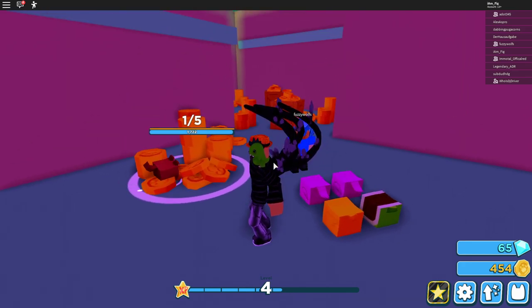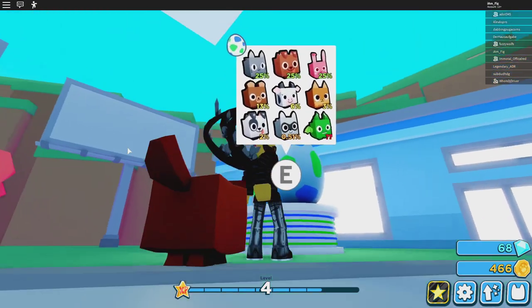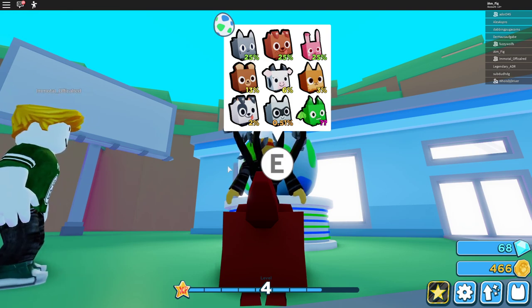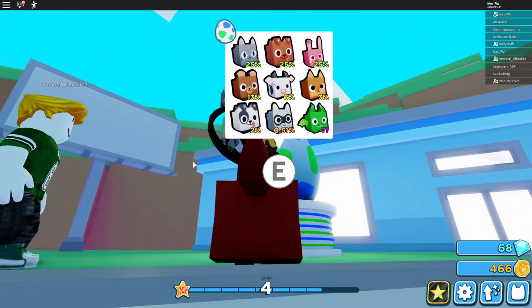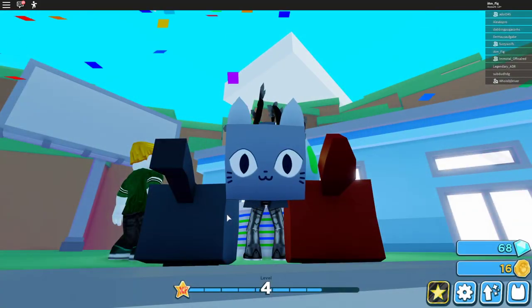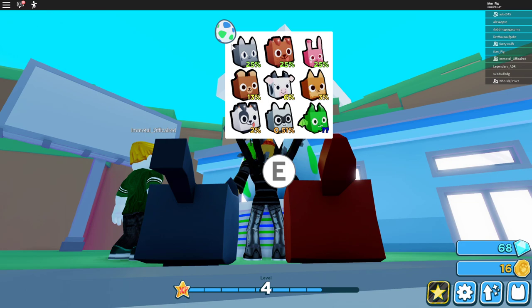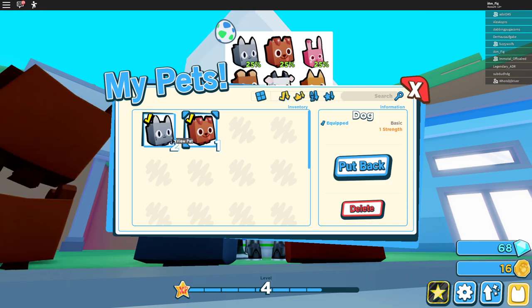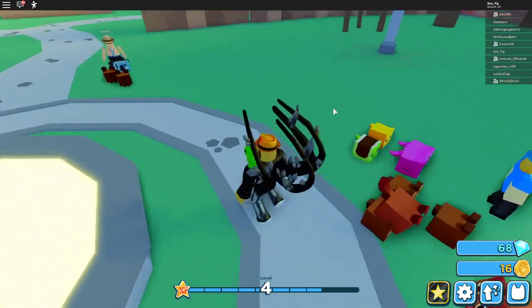Here we are back at the first egg. My wish is obviously to get the legendary, though it probably has like a 0.1% chance. Let's open my first egg and see what happens. I got a cat! That's pretty decent — it's my second pet so I won't complain. I'll equip it — looks like it's already equipped. Now I have two pets in my inventory and we're a little stronger.